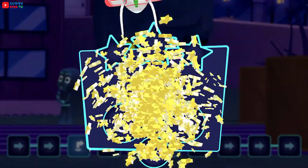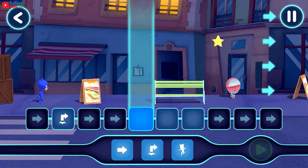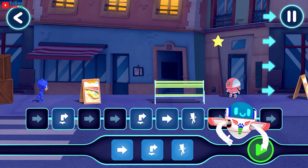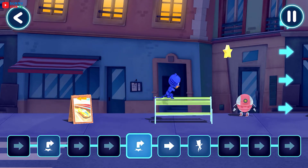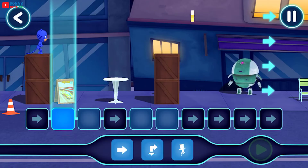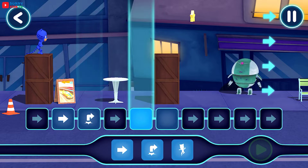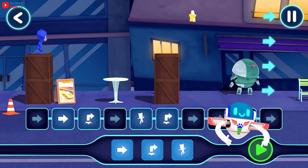Level complete. Drop out all three stars. Which level we're on our way. Nice work. Now let's see what happens when you tap the play button. You did it. PJ Masks, we're on our way. Tap this button when you want the hero to start moving.